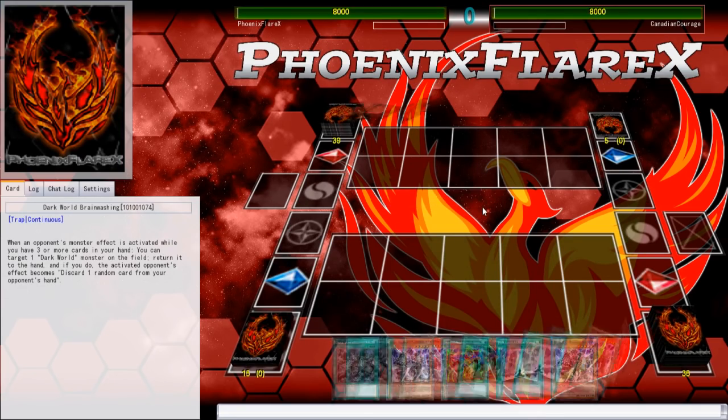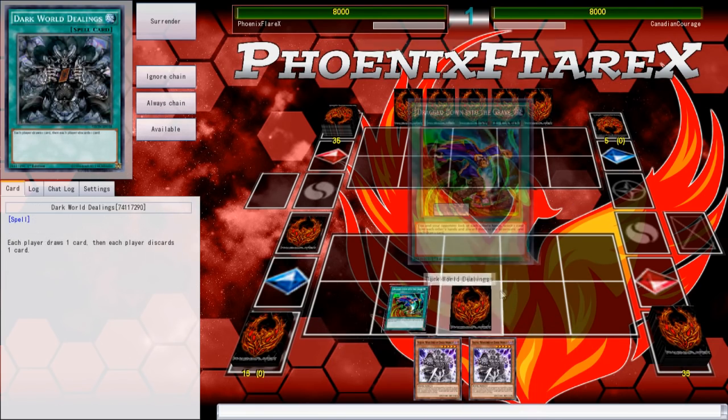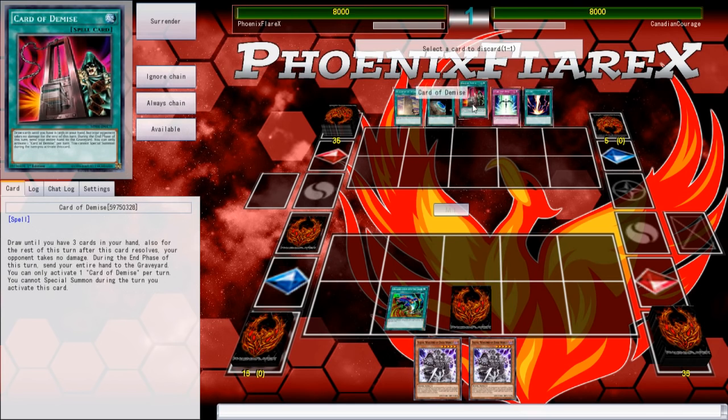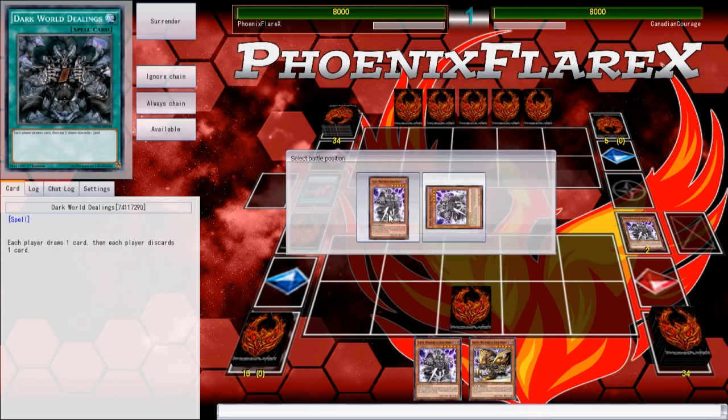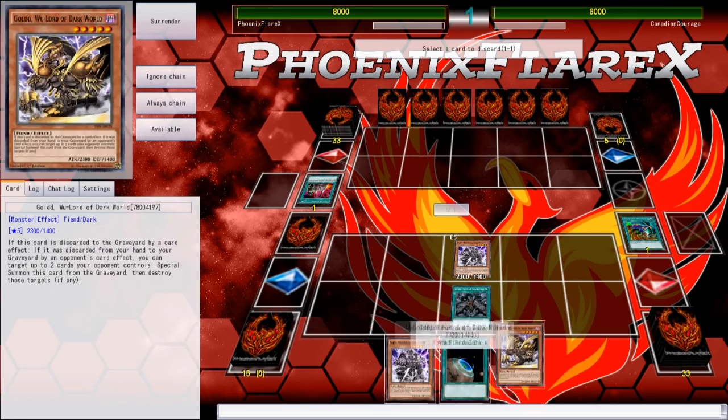Regardless, I am getting pummeled by Gravekeepers, as you can see. Necro Valley is just way too strong for me to deal with, because I draw Soul Charge, I have the Gates which I can't use, and all of this stuff which is just not ideal. I'm going first in this game as well, and I open multiple Silvas with discard outs and I've got the field spell, but I don't have anything else.